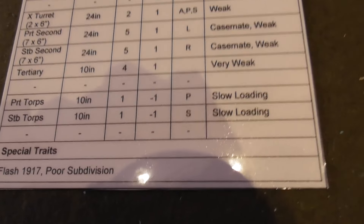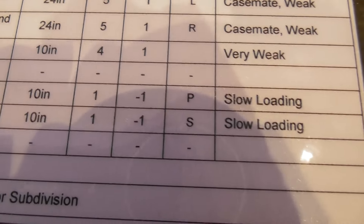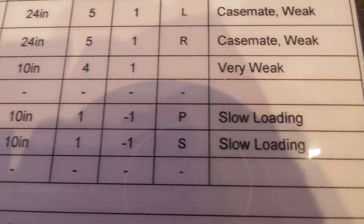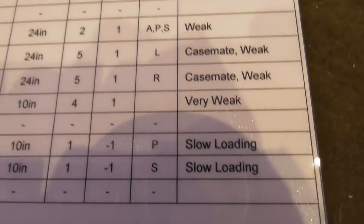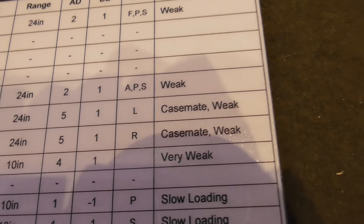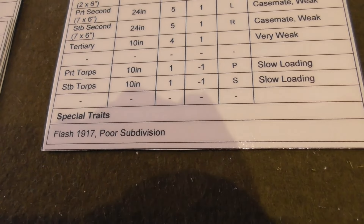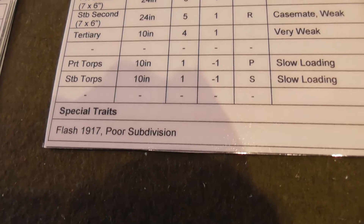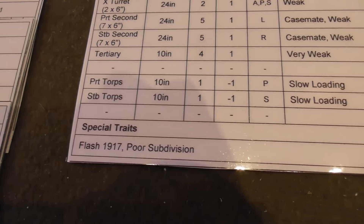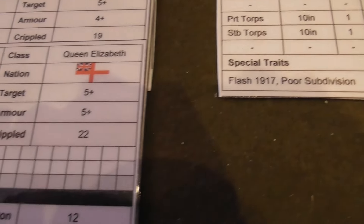Port and starboard torpedoes are listed as slow loading. In this version of the rules, slow loading means it takes every second turn to fire them, so you can fire them twice and then that's it — you take so long to reload that you won't get many rounds out of them. Special traits include 'Flash up to 1917,' meaning if a turret is hit you could end up losing the cruiser, and 'Poor Subdivision,' meaning when it takes a certain amount of damage it can take extra damage due to poor internal layout.